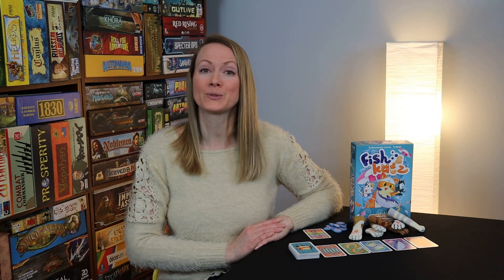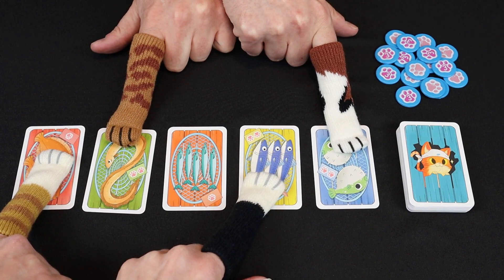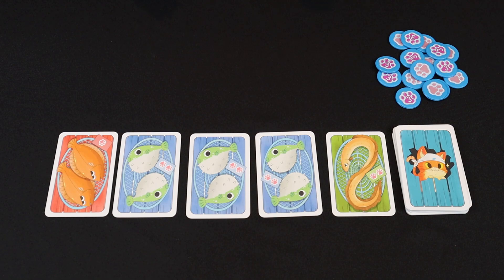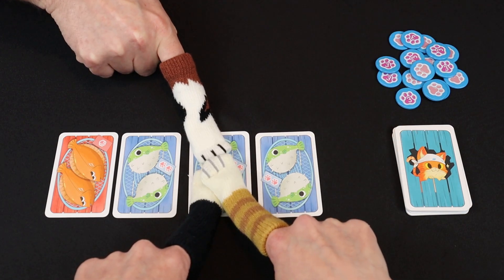All players will shout out loud: one, two, three. On three, all players will simultaneously swipe a fish card with their kitty paw finger puppet. If you are the only player to swipe on a specific card, you take the card and place it face up in your score pile in front of you. However, if multiple players swipe on the same card, nobody gets the card and it is removed to the discard pile.